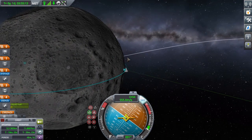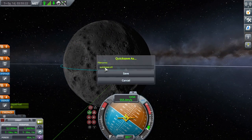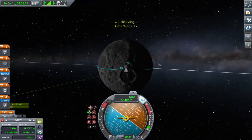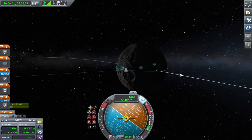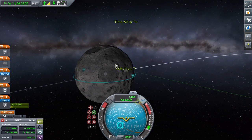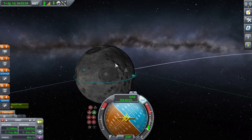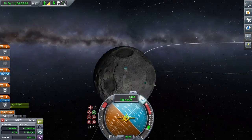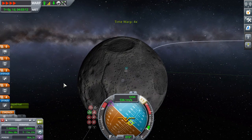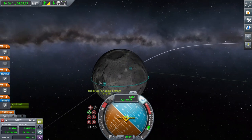After that, you're going to want to deorbit. It's important to make quicksaves frequently so that if you mess up, you can go back to your most recent quicksave. Unnamed quicksaves can be done using F5, and named ones using Alt+F5. Then you can use retrograde to deorbit yourself. If you overshoot your retrograde burn, you can use prograde. Just keep burning.